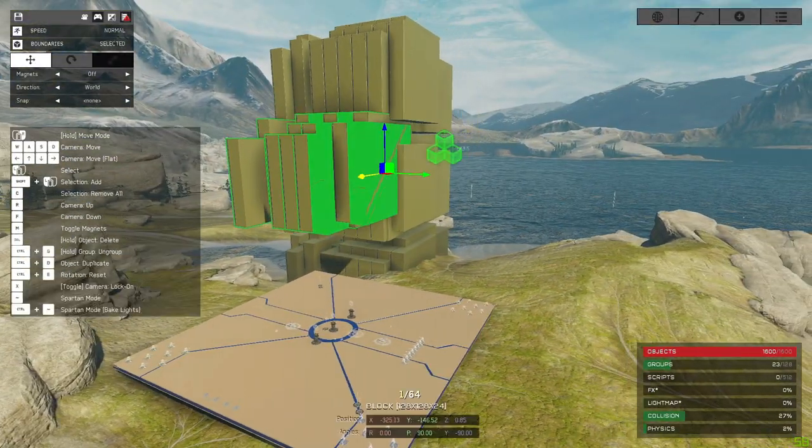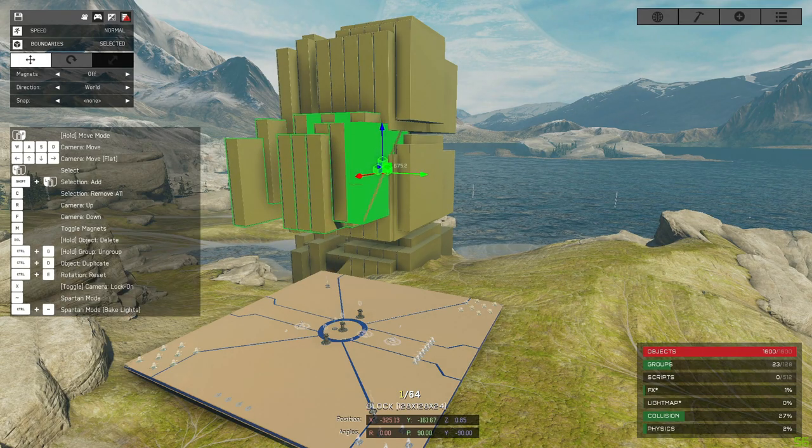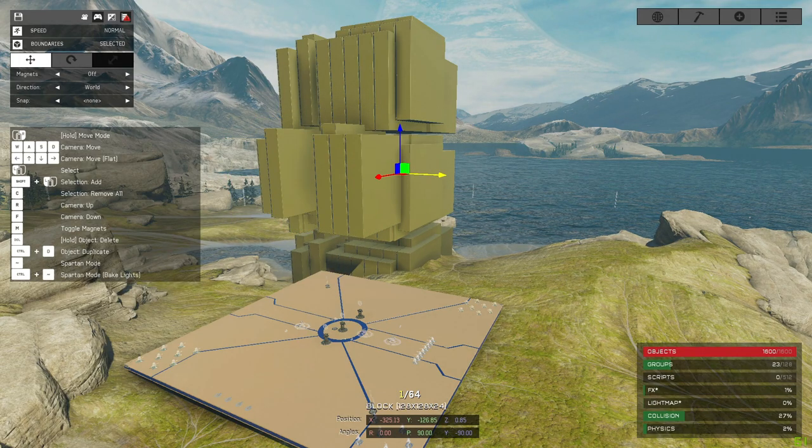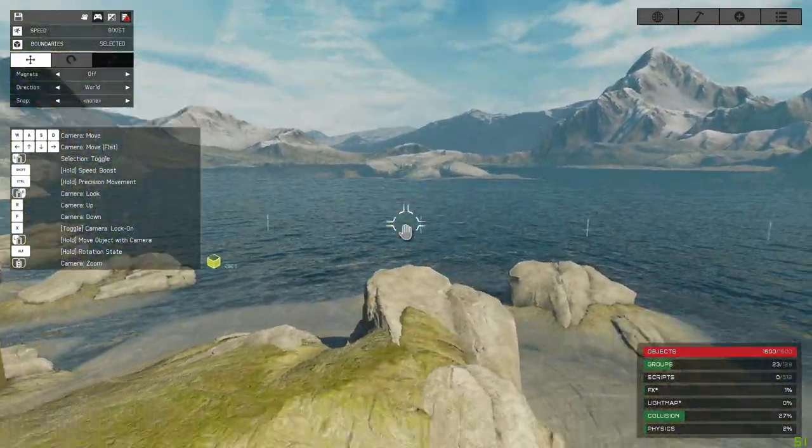As we all know from Halo 5 Forge, there's an object limit, and not only when you hit it, some really peculiar and weird stuff tends to happen. And unsurprisingly, Halo 1 itself has its own object limit.